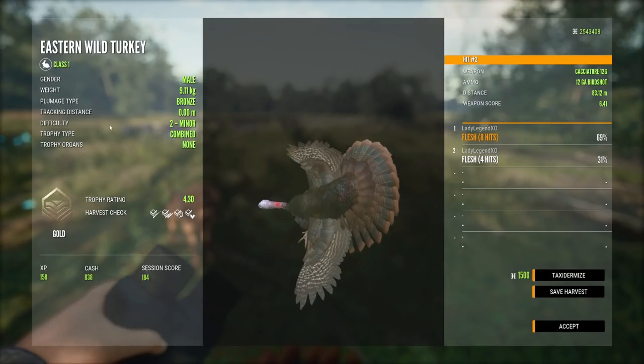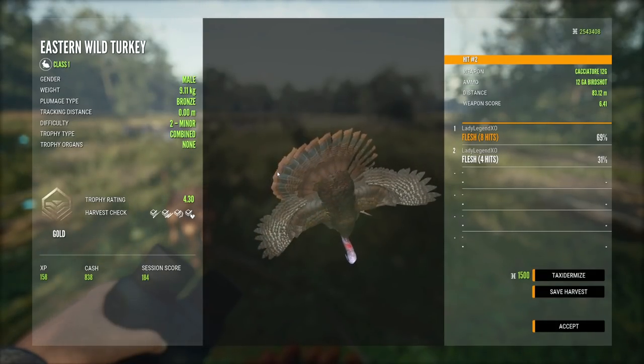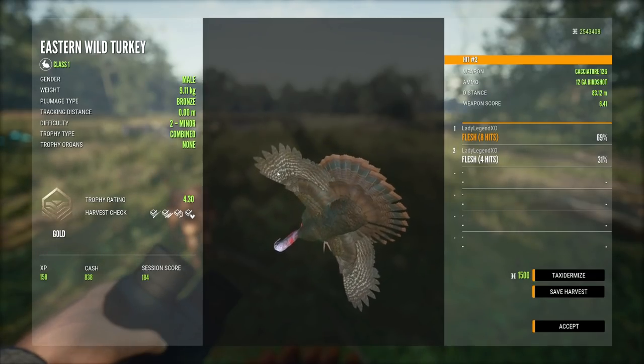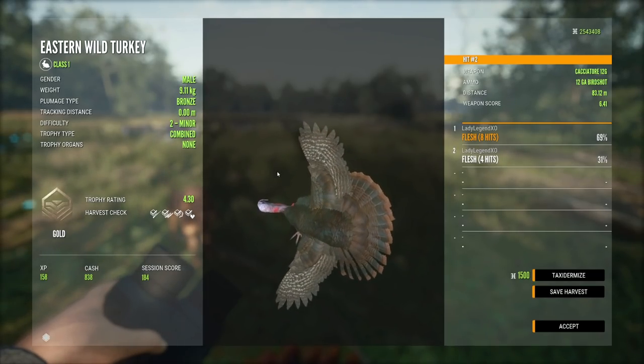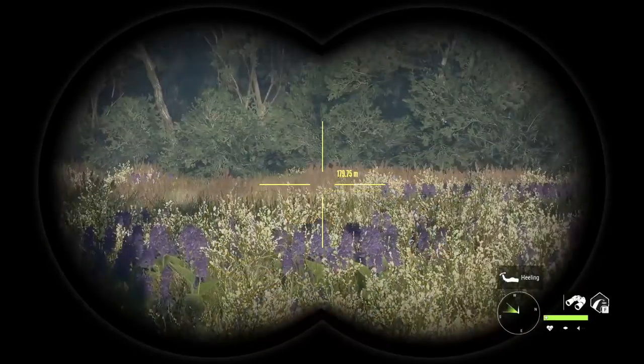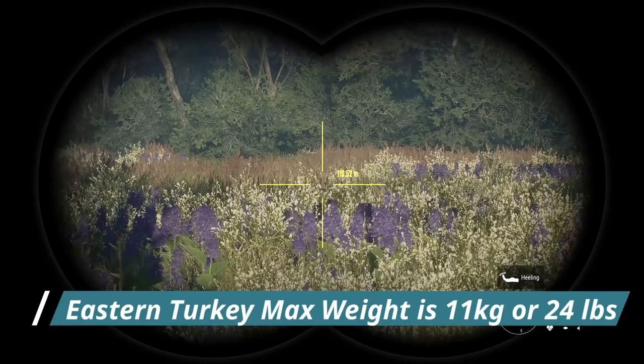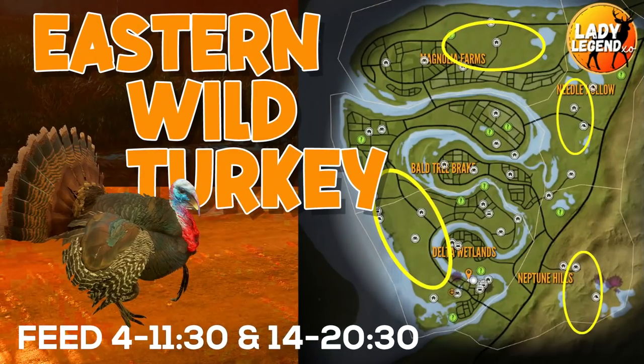Aren't they beautiful? Look at the colors in them — absolutely gorgeous. You can also use wild turkey sentry and strutting decoys to lure your turkeys in. If you're picking up tracks looking for a diamond turkey, their max weight track is 11 kilograms or 24 pounds. These four areas on the map are your best spots to find feed zones for eastern wild turkeys — I just shot a diamond right in the middle at the top, and the left circle is absolutely fantastic.